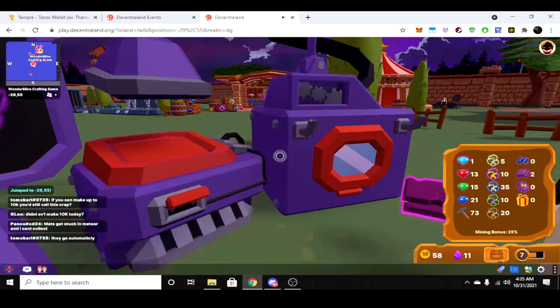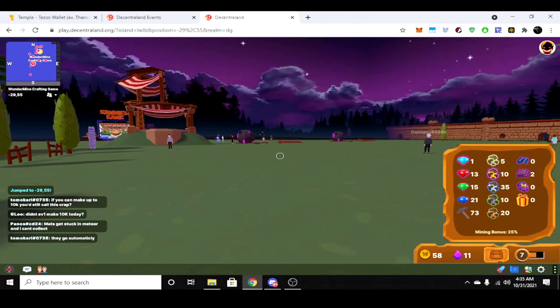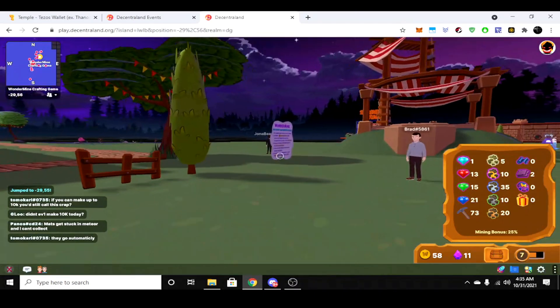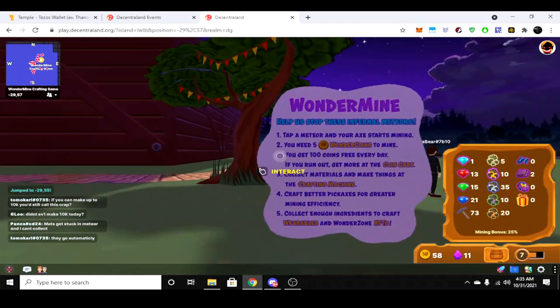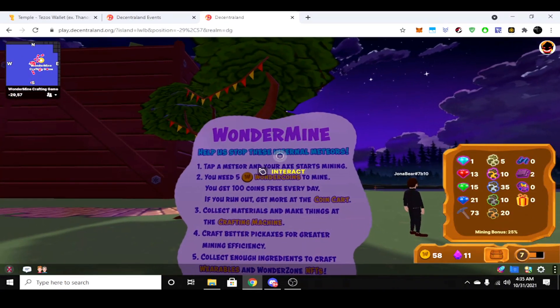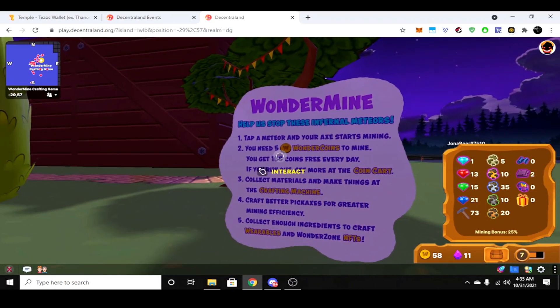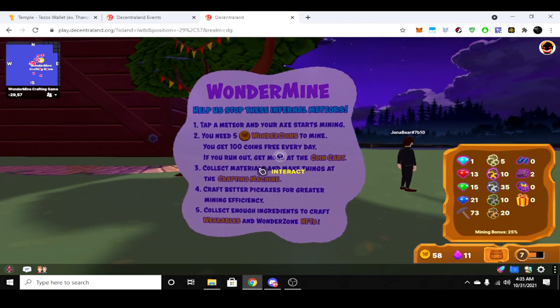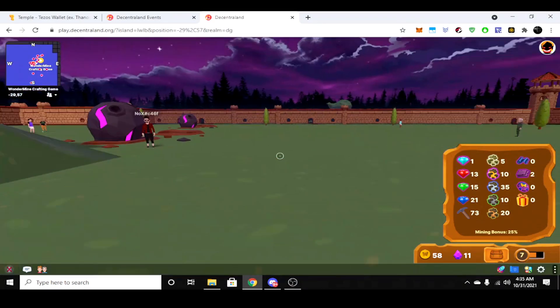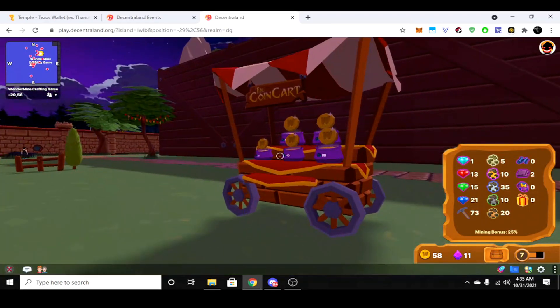That did take some of my coins, so today I won't be able to mine as much. But the next day when I come back in, I'll start with 100 coins again. Every time you log in you get 100 coins free per day — you need 5 coins to mine. If you run out, you can come up to the coin cart and buy more with MANA.